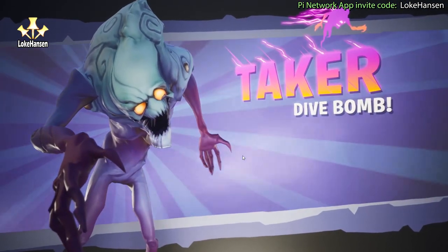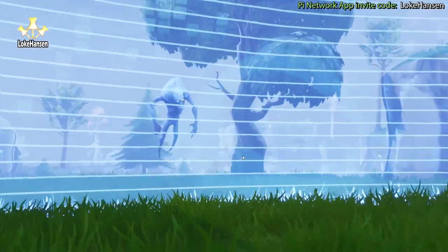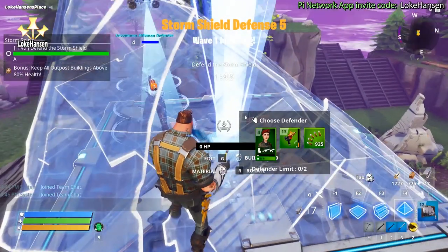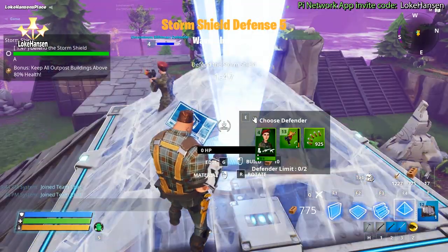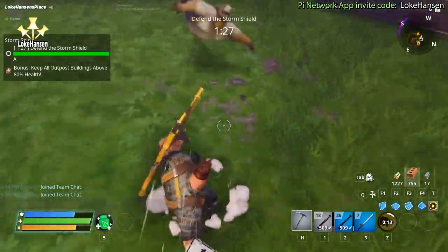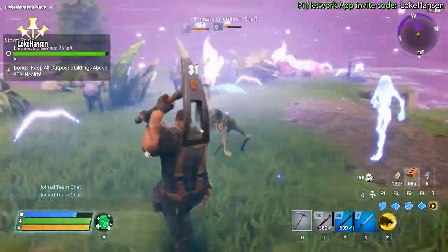We have the Takers coming in the game moving forward — it is a game changer. I absolutely love the Takers, but it was pretty easy. The first wave that we have is pretty much just a defense. You just need to wait it out, which is always easy in Stonewood, especially with the Constructor and with the base.